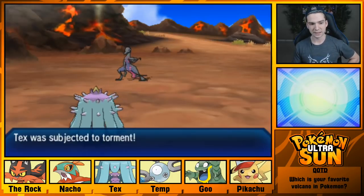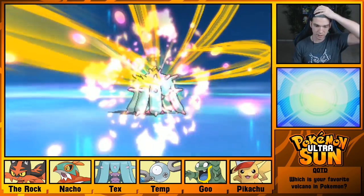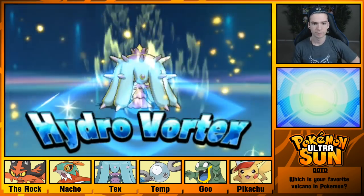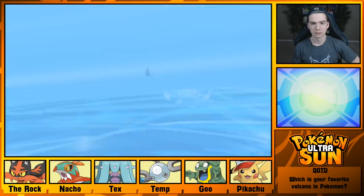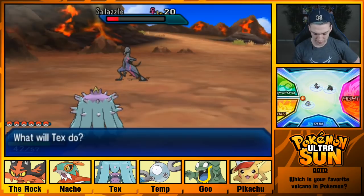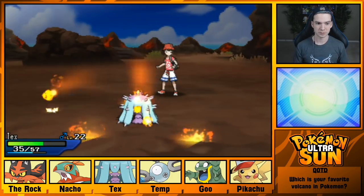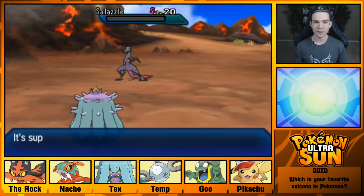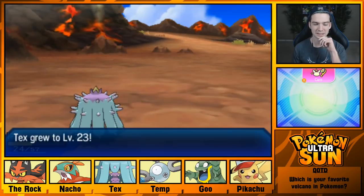Super Potion on Marini, then switch Marini in — go for Venoshock again, I dare you. Marini resists both moves. Salazzle has terrible defenses so let's hope for the best. Torment was applied — I don't think the Z move counts. Even if this doesn't KO, I think it will still let me use Water Pulse next turn. Hydro Vortex! That did not count as the Torment move — sweet! Water Pulse. We did it! 2v2! We will give Tex some care after the battle.